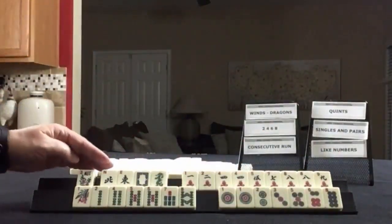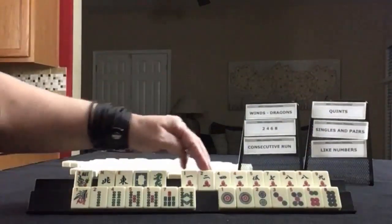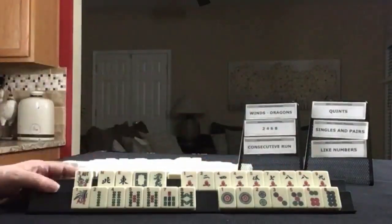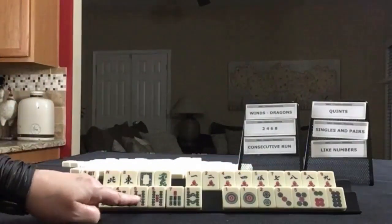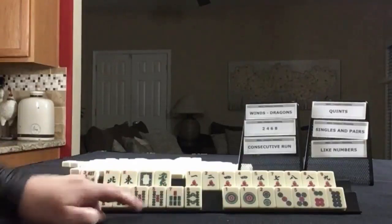We have a flower, northeast, white, and green. In cracks we have 1, 2, 4, 5, 7, 8, 9, with pairs of fours and eights. In bams we have 1, 2, 5, 8, 7, 8, 7, 1, 2, 4, 5, 7, 8, with a pair of fives.